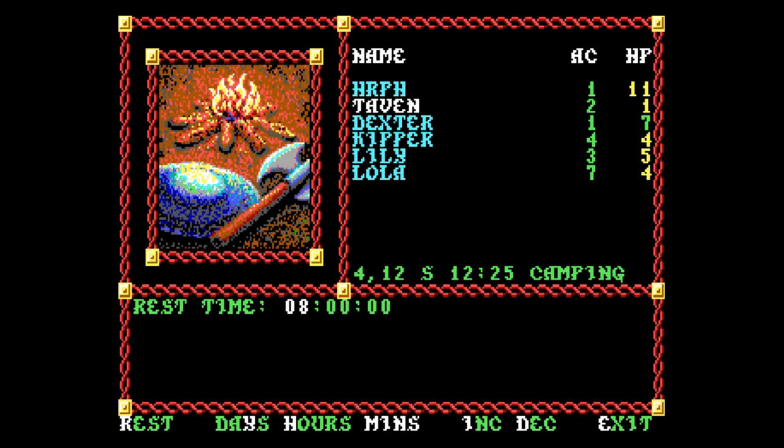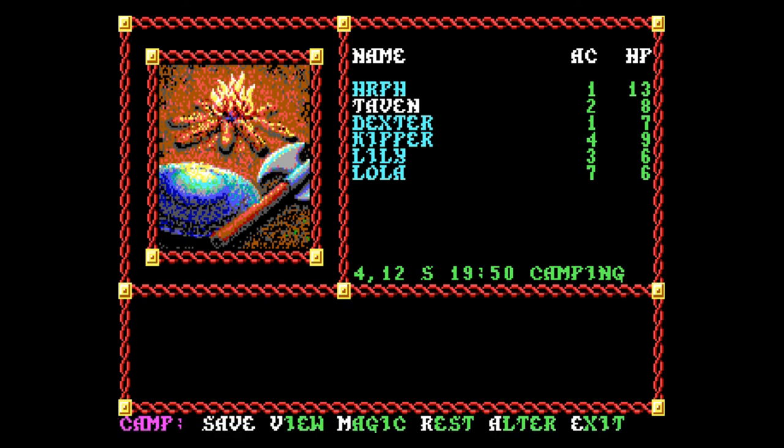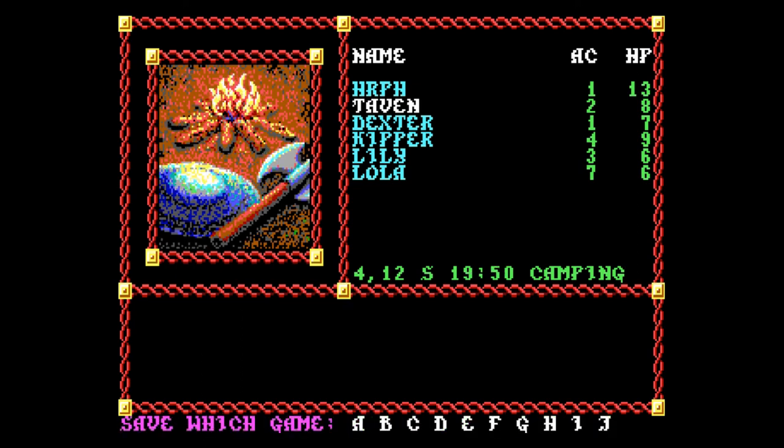We've got to rest. Let's see what resting for a day does. That's way too long — you get one hit point back per hour, so 15 hours to wait. Okay, everybody's healed. We're going to stop resting and save to slot A.